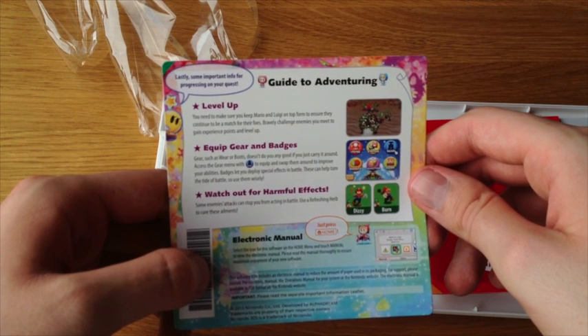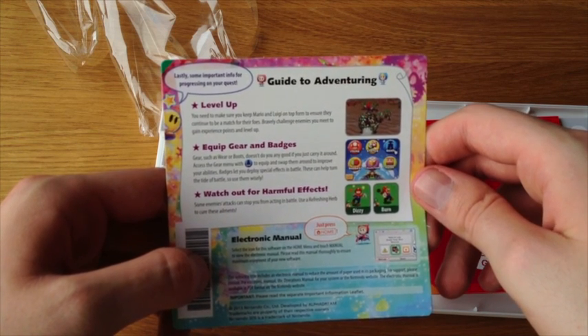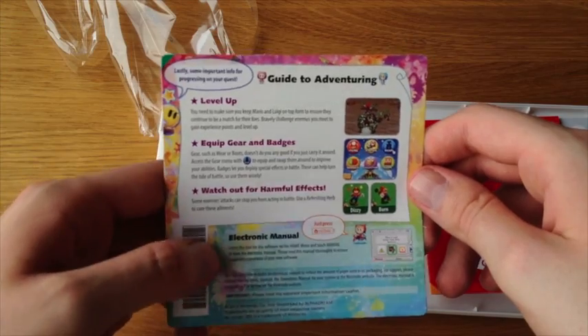Guide to adventuring — level up, equip gear and badges, watch out for harmful effects. Electronic manual — just press home.